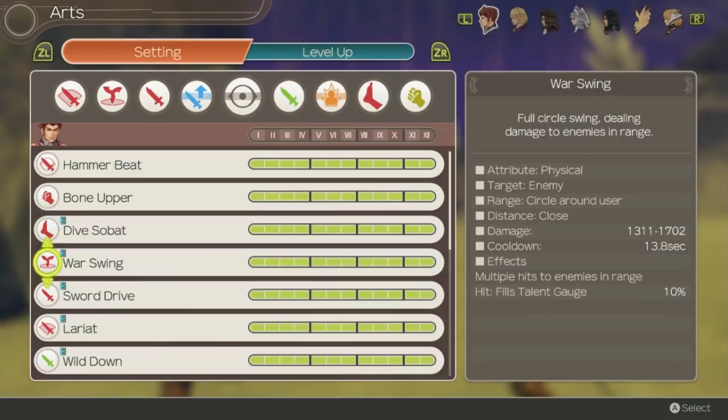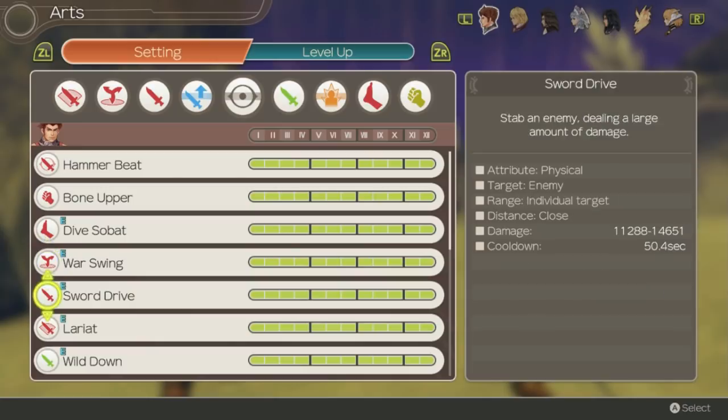Warswing is an area of effect art that hits 4 times in a circle. It's actually pretty good in this game because the cooldown is much shorter than the original game — only 13.8 seconds — making it a very good offensive art. Sword Drive is an extremely high damage art but has by far the longest cooldown of all his arts. Its true potential can only really be accessed with other abilities, making it most useful as an instant burst tool or a chain attack art.